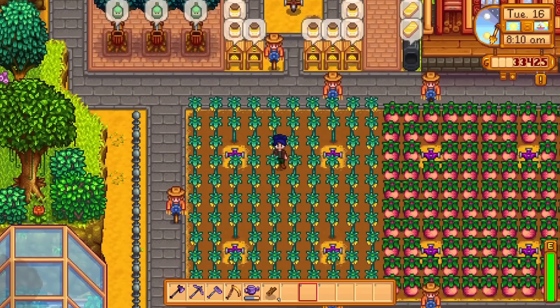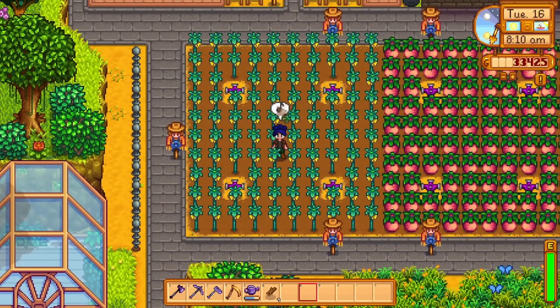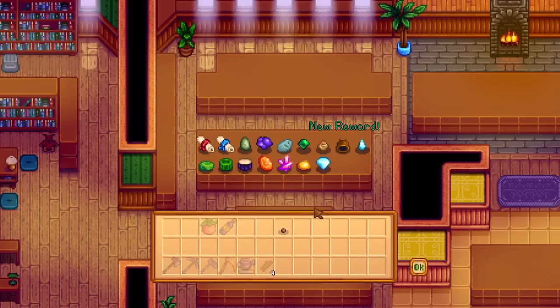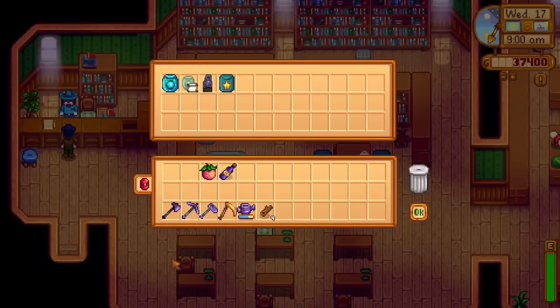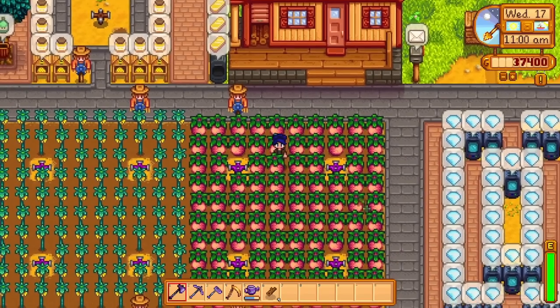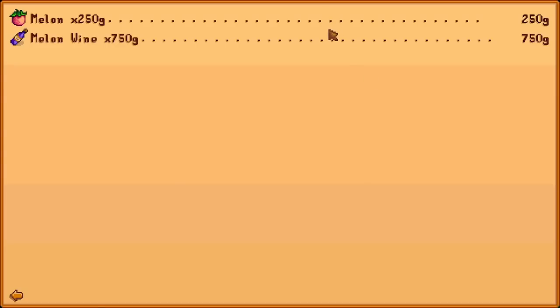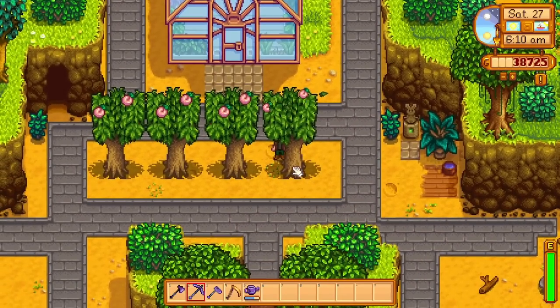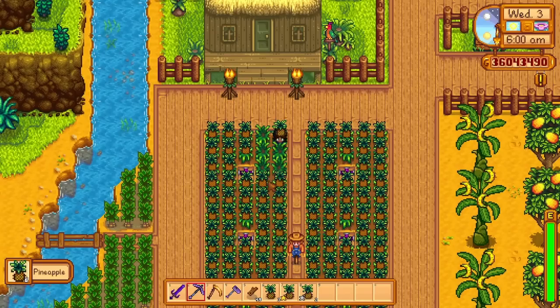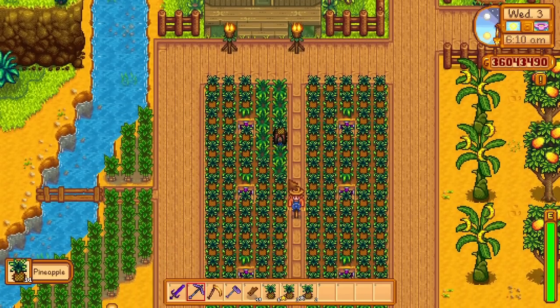For summer, star fruit wine is probably the best wine you'll want to sell at 2,250 gold each. The seeds are a reward when you hand in 15 items into the museum, or you can buy them at the Oasis in Calico Desert. If you don't have access, melons are also a great pick at 750 gold per wine. You may even want to consider peach saplings for peach wine at 420 gold. If you have access to Ginger Island, get your hands on some pineapples because pineapple wine will sell for 900 gold each.